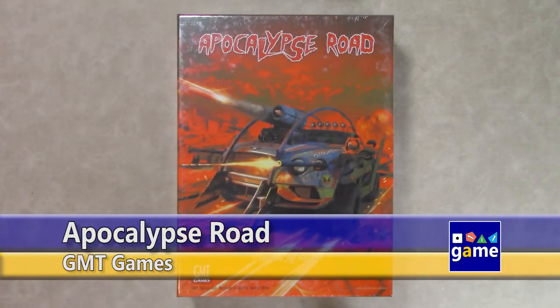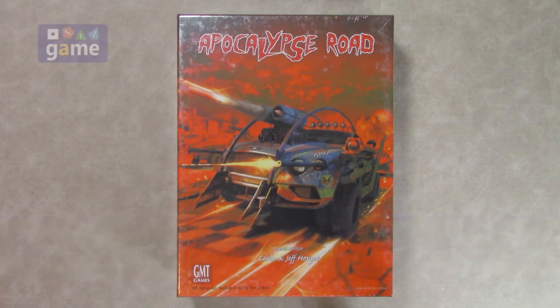Hi, welcome back to Once Upon a Game. I'm Kevin Kitchens and in this episode we're going to do an unboxing of Apocalypse Road. It's from Carla and Jeff Horger, the brilliant minds behind Thunder Alley and Grand Prix — those are the two GMT ones I know, which were obviously a NASCAR simulation and a Grand Prix racing simulation.